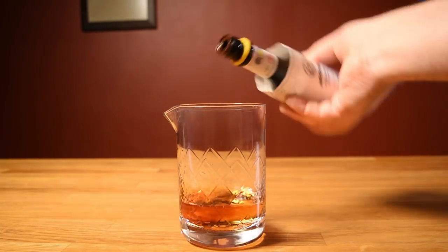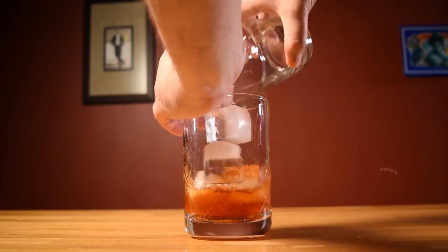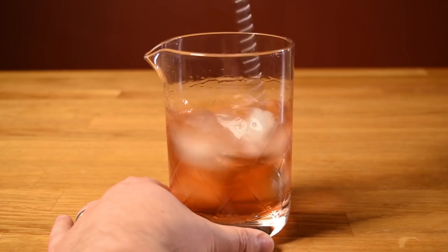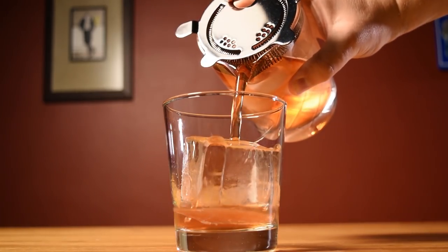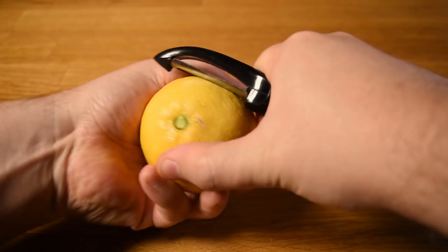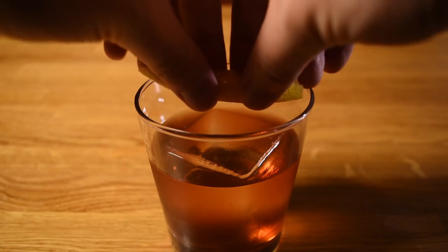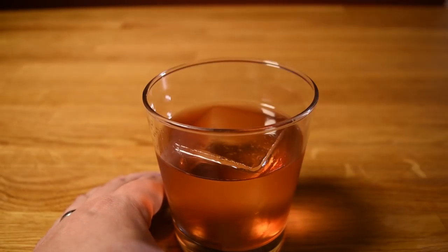Hit it with two dashes of aromatic bitters and two dashes of orange bitters. Add ice and stir it well to chill it down and give it some dilution. Drop a large chunk of ice into your glass, then strain the contents of your mixing glass over the ice in your old-fashioned glass. Cut a wide swath of lemon peel, being careful not to cut into the white pith. Express the oils of your lemon twist over the drink, rub it all around the rim of your glass, and drop it in for garnish.